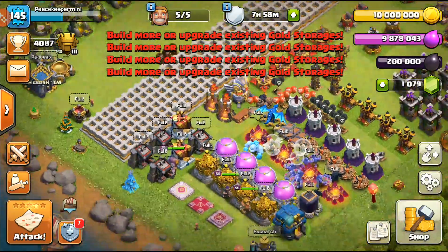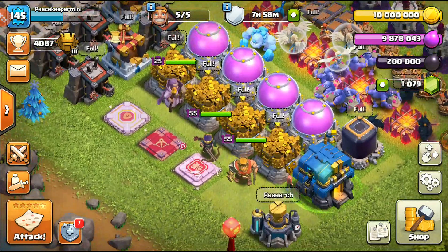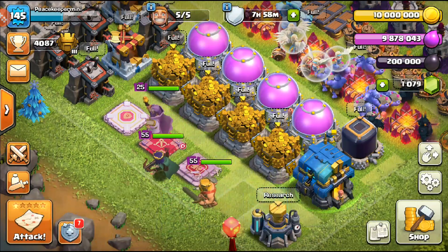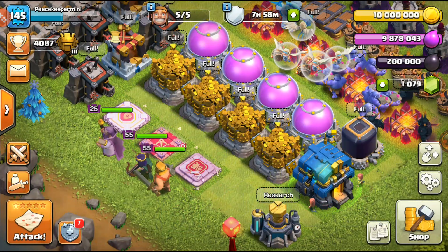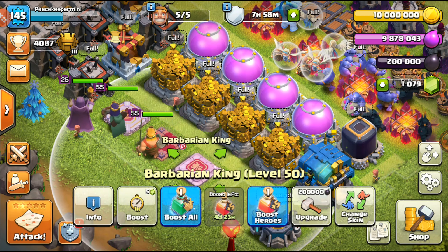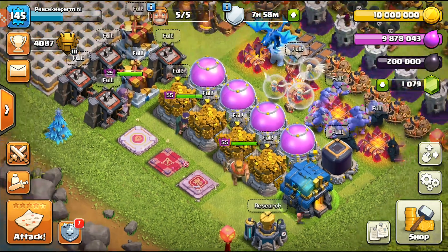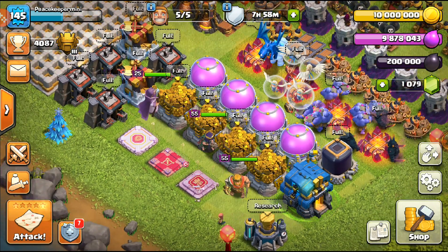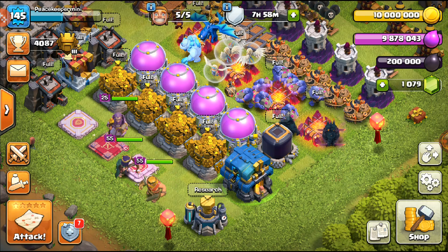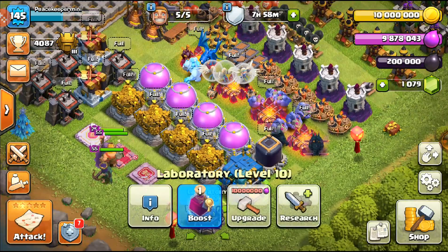It can move over to the maxed side. The left-hand side is where maxed stuff is and the right-hand side is where stuff needs upgrading. Heroes aren't really the main priority since they only go to level 55 or 60. You can work on heroes easily, but in my opinion they're not a first-day upgrade.